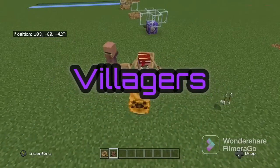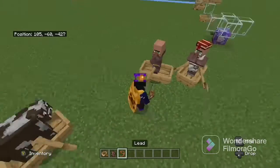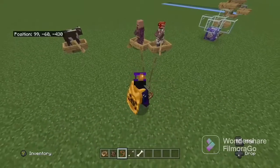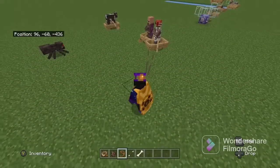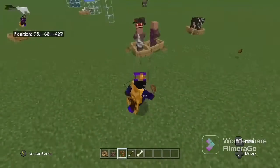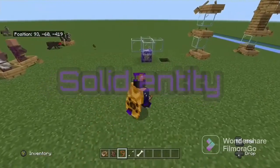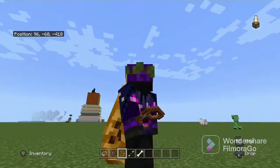Next — villages. This is really useful if you're transporting villagers. You can attach leads to boats that they're in, and you can put multiple villagers in a boat — two per boat — so you can carry four at once. You can bring them to your villager breeder, farmers, or anything, and then put them into minecarts.